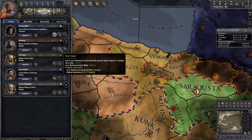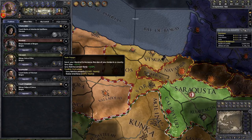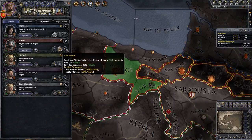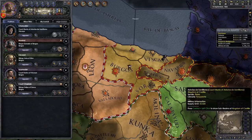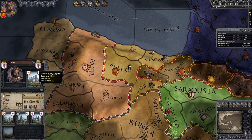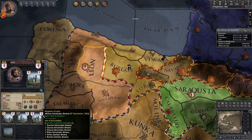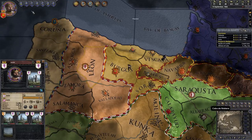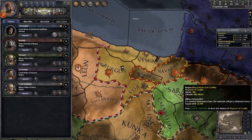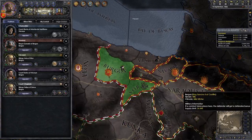Now you have your marshal. He can suppress revolts, train troops, or research military technology. Usually you want him training troops - if you hover over that, it gives you a 32% increase to the levy size, which is just the number of troops you get from that province. I would train troops in your capital - your capital is almost always the one that has the most troops. In your capital you have the top tier title, Leon itself, and one of those castles has your flag twice, meaning you own it personally. So your marshal is going to train troops in both of those castles, giving double the effect he normally would.